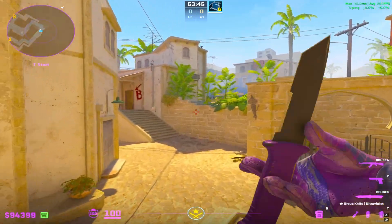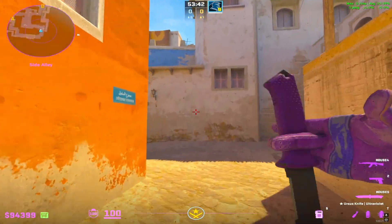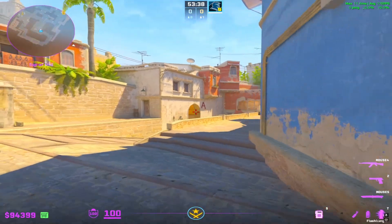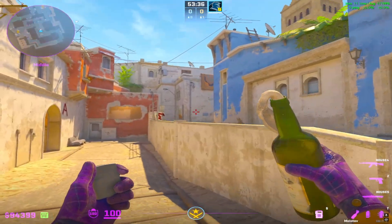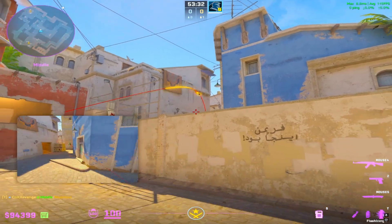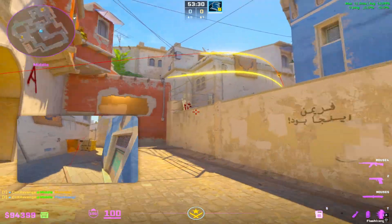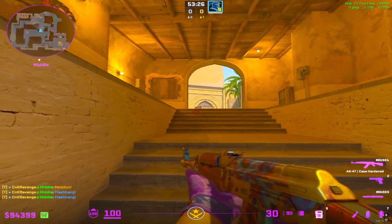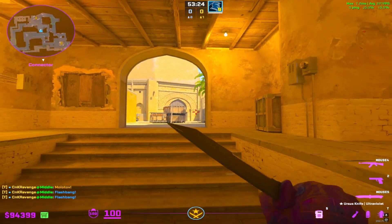The second player out mid is playing more of a supportive role. He needs two flashes and a Molotov. He's going to follow his teammate into mid with his gun out, Molotov the cat push, flash it, and then flash over con. Gather up for the hit and go through connector with his teammate.